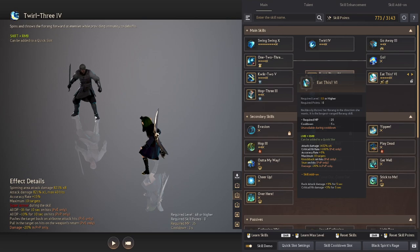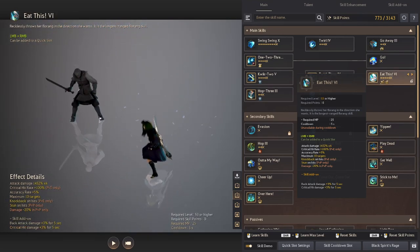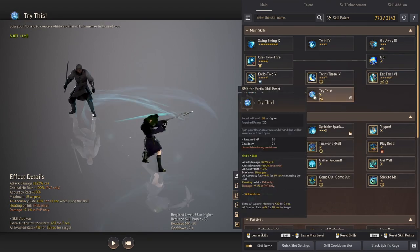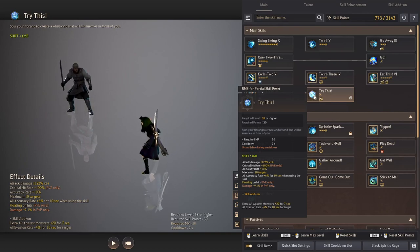Eat This is a great attack to use for big bursts of damage in the middle of your combo. This attack will always crit on hit when attacking monsters, and this ability can also stun but only when hitting enemy players. Try This is an amazing AOE skill for huge bursts of damage with a 100% chance to crit, as well as providing you with an accuracy buff of 6% for 10 seconds.